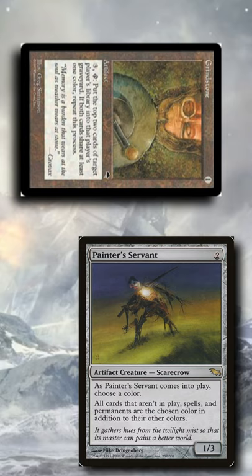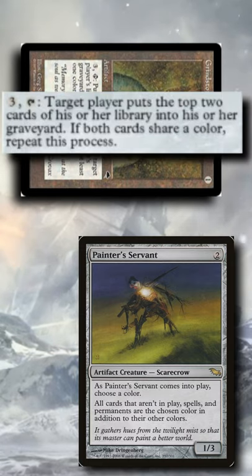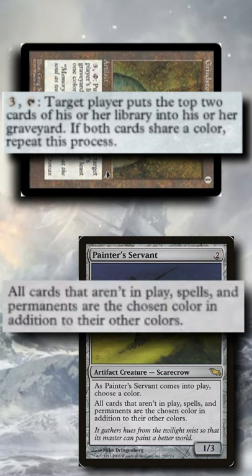Then on turn 3, tapping your Grindstone targeting your opponents, milling for 2. Since the two milled cards will be the same colour because of Painter's Servant, you'll mill 2 more, eventually milling your opponent's entire deck.